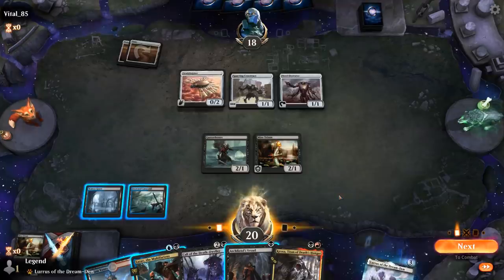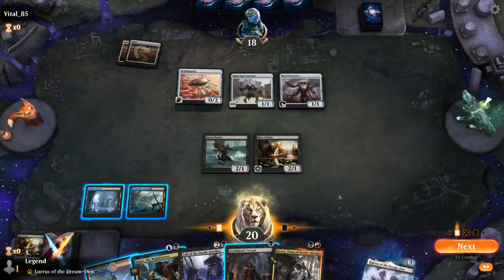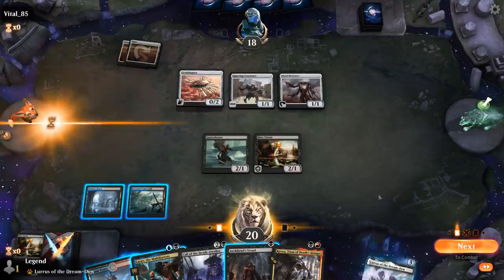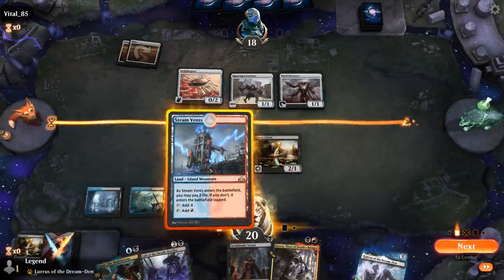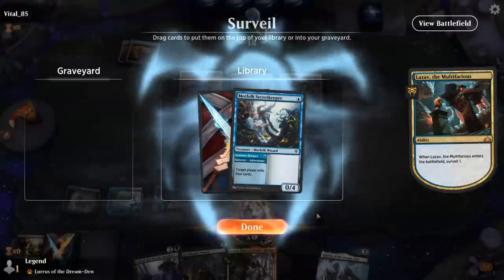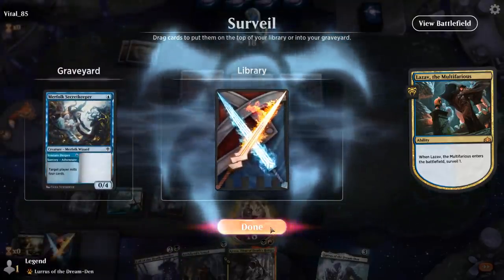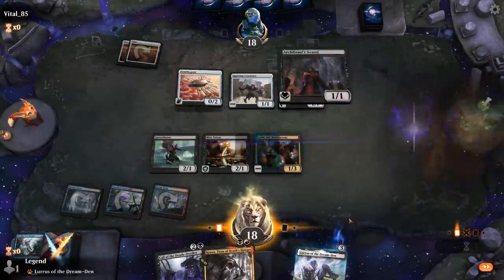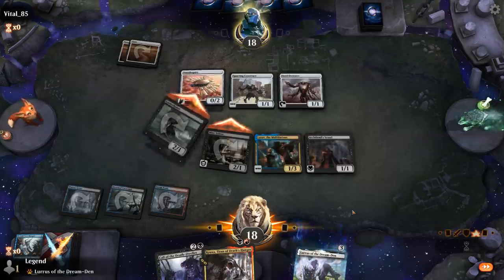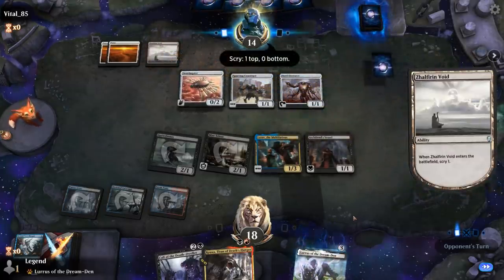We drew Kroxa! So this turn I could go Lazav plus Vessel, and then next turn if I draw a land I can play Kroxa and turn Lazav into a Kroxa — that would be pretty strong. Alternatively I can just Call of the Death Dweller to get access to Priests, but our opponent is gonna have a lot of random creatures to sacrifice. I think I like the Lazav line here and can use the Surveil to maybe find the land for next turn. Secret Keeper isn't bad but I'd rather draw land here. Vessel I'm very happy to chump block with.